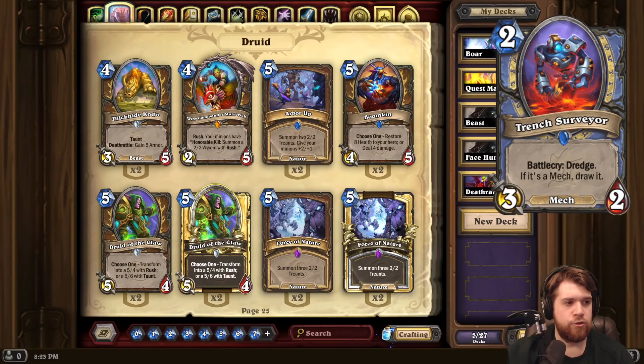And finally, we have Trench Surveyor for Mage. Two-mana 3/2 Mech with Battlecry Dredge — if it's a Mech, draw it. Dredge kind of sucks in general, but when you turn it into drawing the card, it ends up being pretty good, and slap that on a two-mana 3/2. Two mana 3/2 draw a card is a very strong card. It's got mech synergy, and Mage has some mech stuff they care about. The key combo is probably the Escharin Sinker putting the Sunken Sweeper on the bottom of your deck, and then dredging it up with Trench Surveyor — the Sunken Sweeper adds three random mechs to your hand.